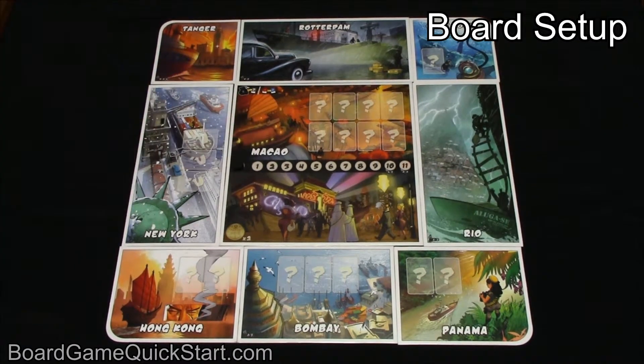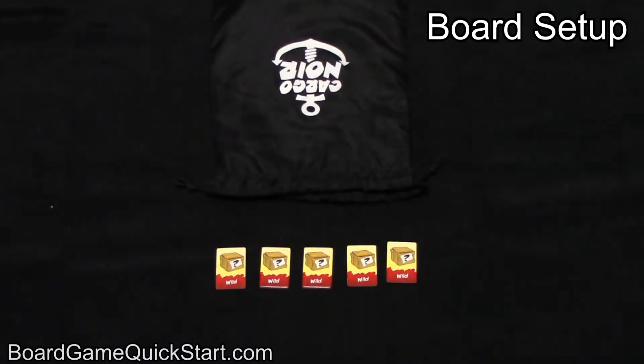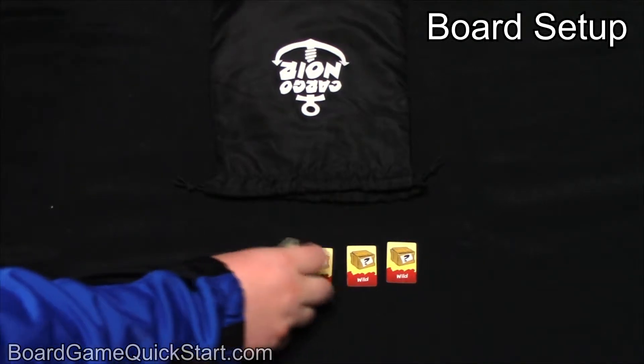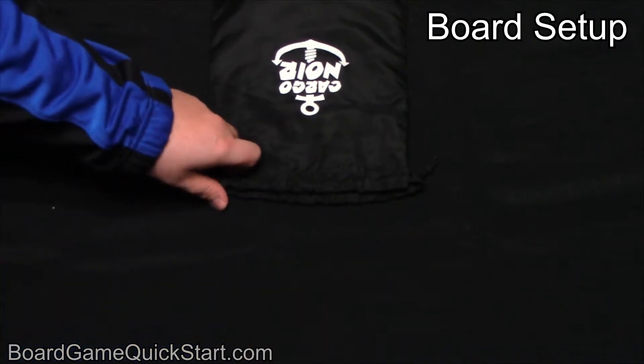Place the turn marker on the space before the one on the Macau board, and place the gold coins on the casino area on the same board. Place all of the non-wild cargo tokens in the bag, along with one wild cargo token for each player. For a three-player game, I'd add three of the tokens to the bag and remove the remaining two from the game.